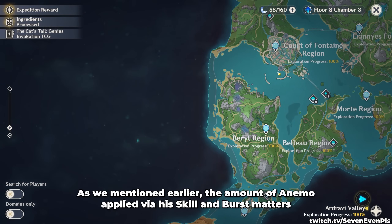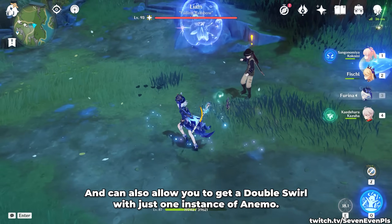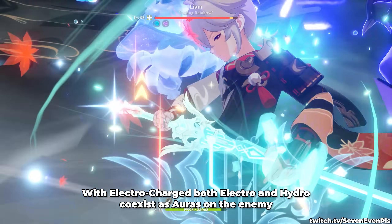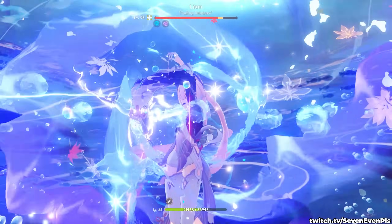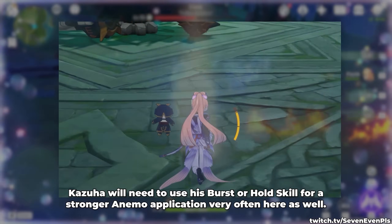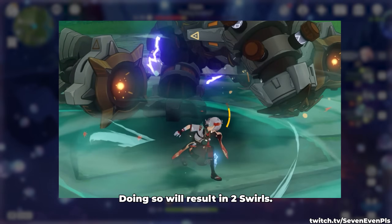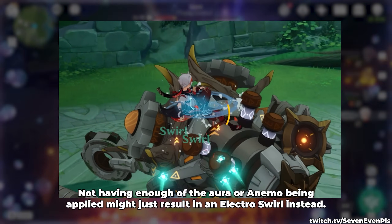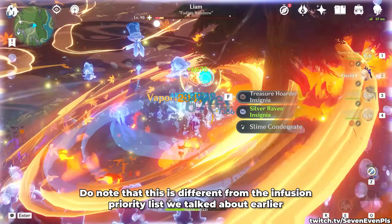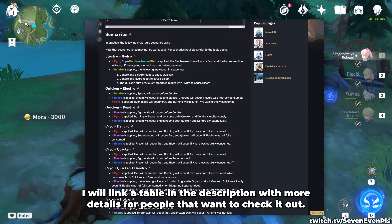As mentioned earlier, the amount of anemo applied via his skill matters and can also allow you to get a double swirl with just one instance of anemo. The two most common examples are Electrocharged and Frozen. With Electrocharged, both Electro and Hydro coexist as auras on the enemy. And provided enough of both, new elements that come into contact with an Electrocharged aura can react with both at the same time. Kazuha will need to use his burst or hold skill for a stronger anemo application very often here as well. Doing so will result in two swirls. Not having enough of the aura or anemo being applied might just result in an Electro swirl instead. I will link a table in the description with more details for people that want to check it out.